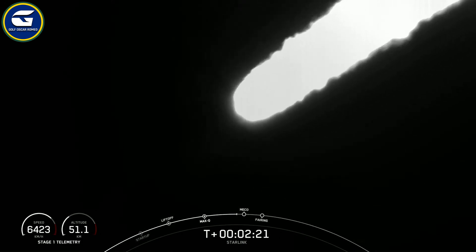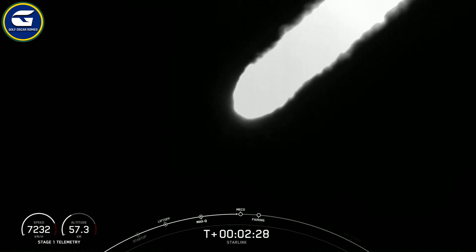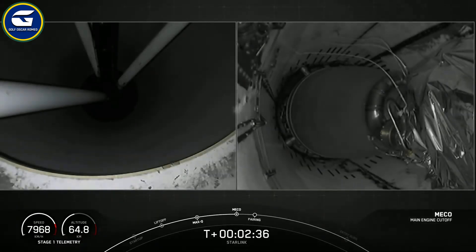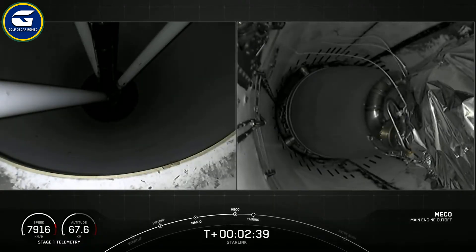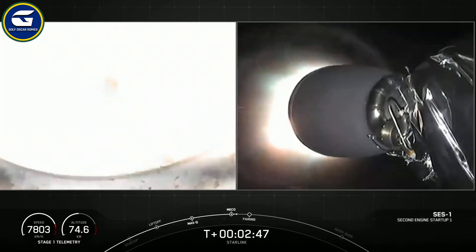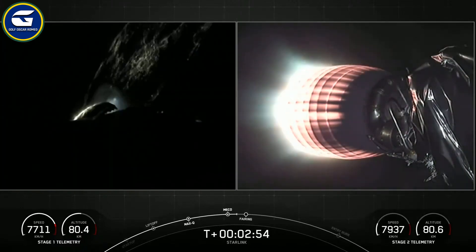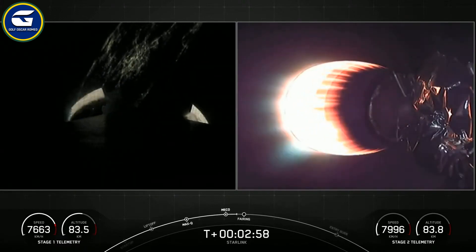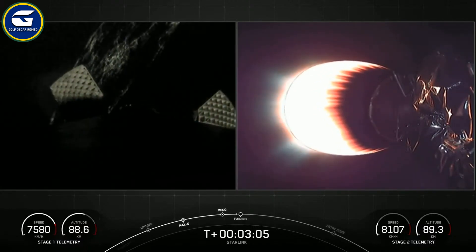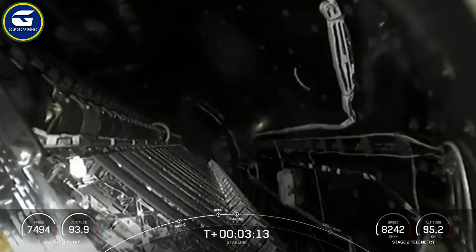We're just about ten seconds away from those three events: MECO, stage separation, and SES-1. And there we just had MECO and stage separation. On your right-hand screen you're looking at that MVAC engine on the second stage, confirming SES-1. Stage two propulsion nominal. Both vehicles continue to follow nominal trajectories. Separation confirmed.